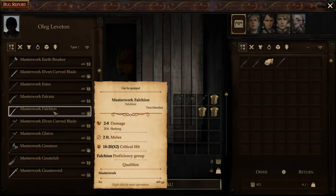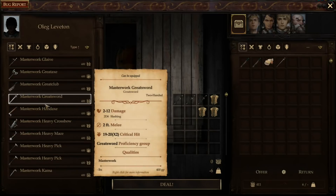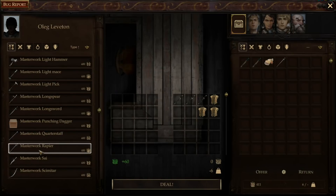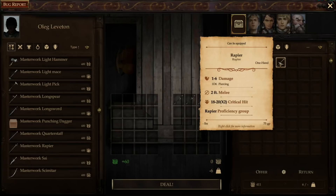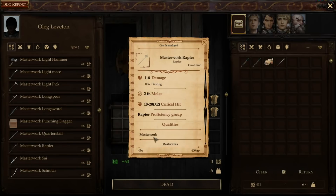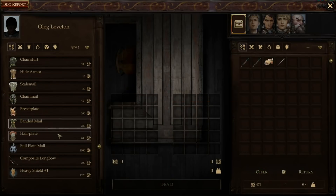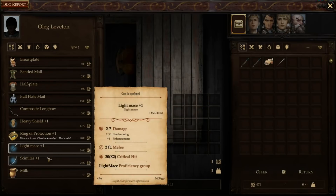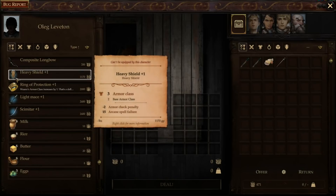Looking at a masterwork falchion — it has a rapier proficiency group listed. It's 400 gold, 1d6 damage. Masterwork gives a better chance for critical hits — wait, actually I think it just gives a plus one to hit or similar. I'm going to sell our extra gear. In Oleg's stock there's also a scimitar plus one, a white mace plus one — some magic items that glow to stand out, which is a nice visual indicator.